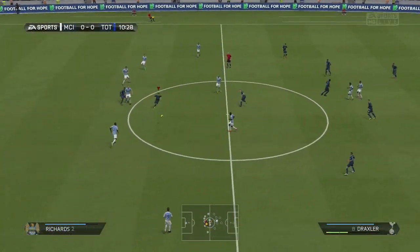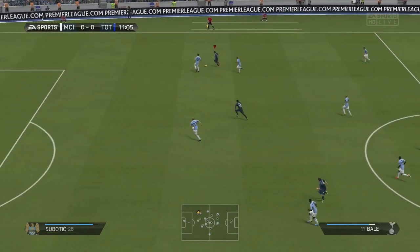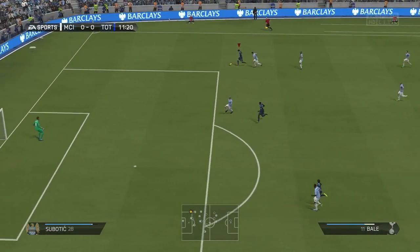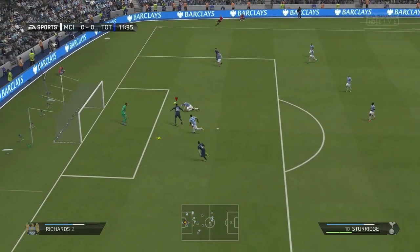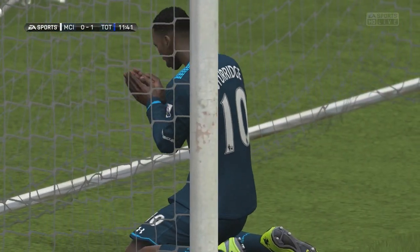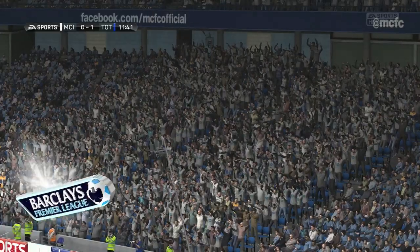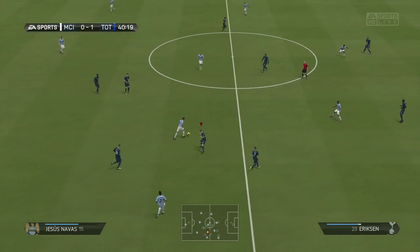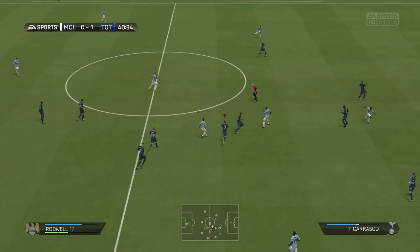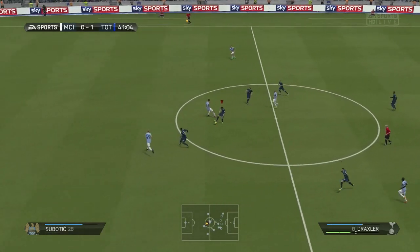The first chance of the game fell in the 10th minute as City go down the left hand side but Sinclair loses out to Gareth Bale. Bale goes down the right hand side, crosses the ball in, and Daniel Sturridge makes it 1-0 — just 11 minutes in we take the lead. Really good work from Bale; Sinclair didn't have a very good game and he was at fault for that goal.